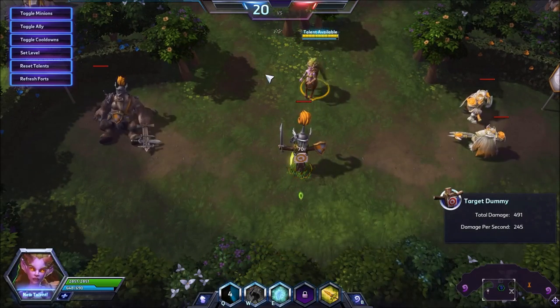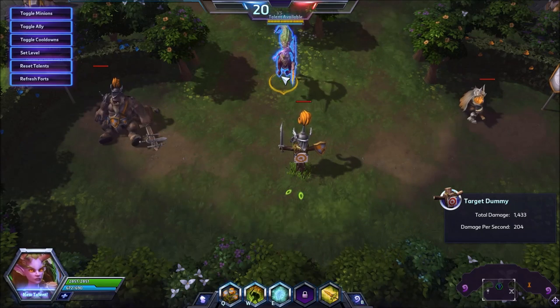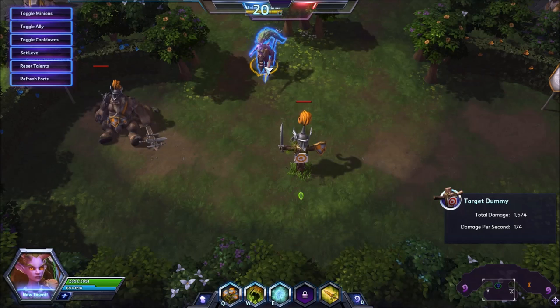An ability causes one stack, auto attacks cause another stack. As you can see the first one just ran off — and there you go, that's 3 stacks. That means for the next 9 seconds they'll be taking 70 damage a second. This is fairly strong.